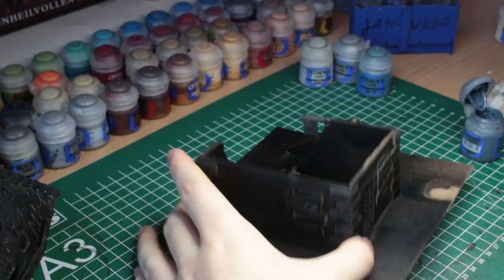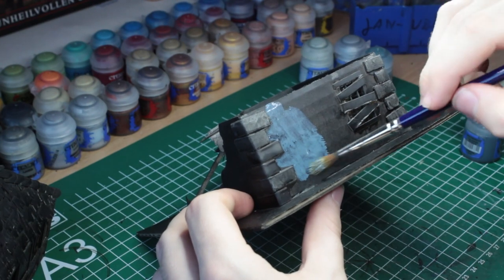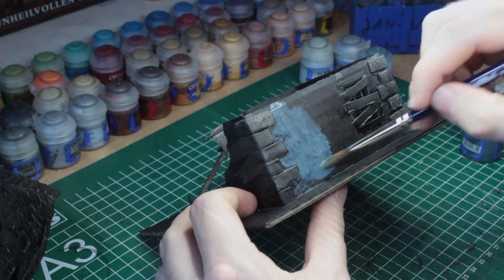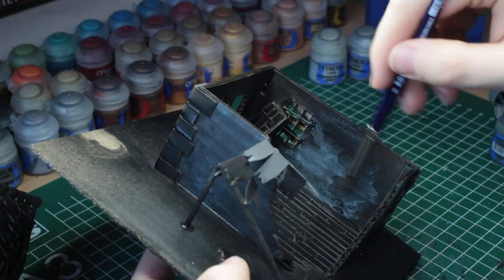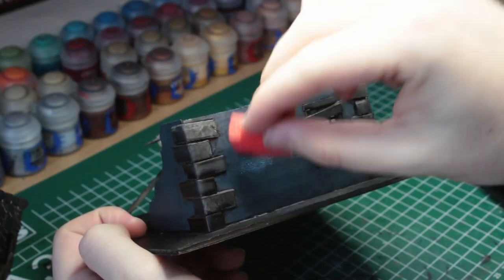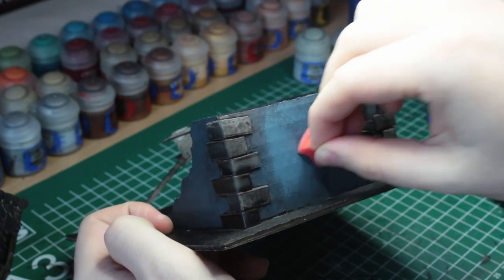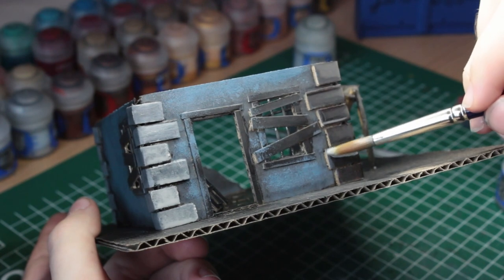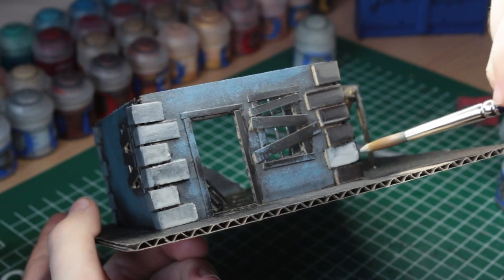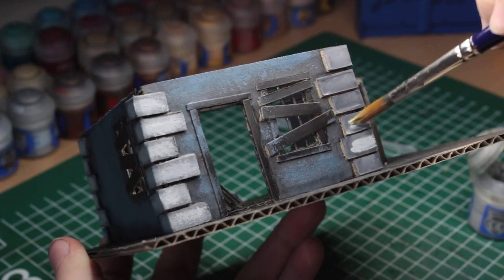But instead of leading you through each and every step as well as all of the different paints, I just want to give you a general overview, as the color scheme really isn't the important thing here — but the techniques we're gonna use are. After the first layer of our base color, we take a sponge and dab on some highlights onto the flat areas, simultaneously achieving a great texture in the process. When painting smaller details, a brush will suit you better. The important thing is to create depth by gradually highlighting the middle sections of your build.